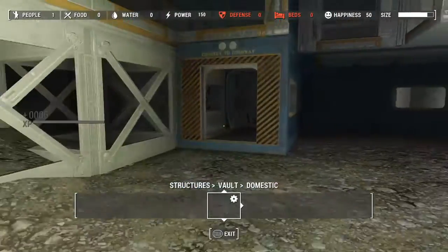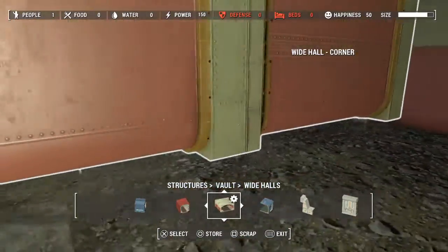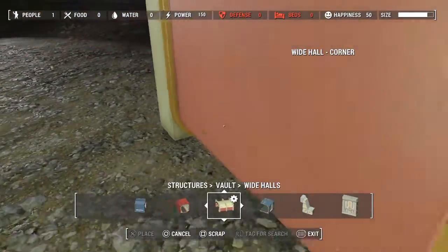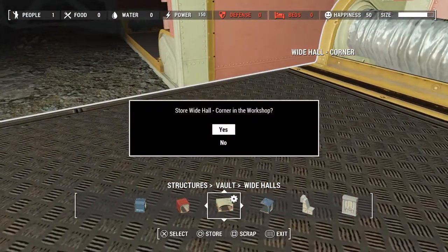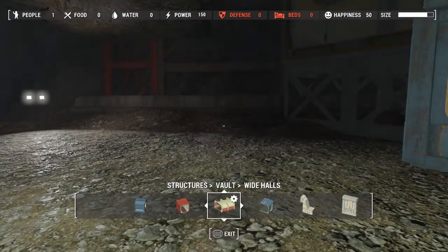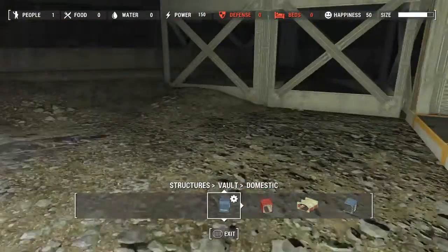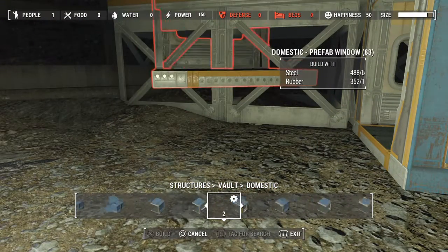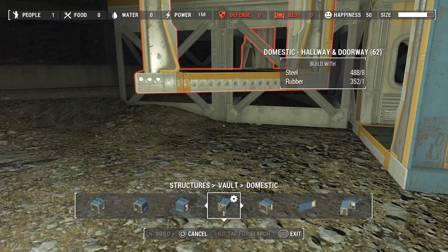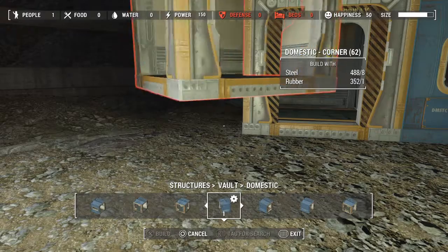We're just going to... that goes there, that goes there. The drawback here is I'm going to lose all this hallway space. I'm going to lose all this space for the room here. That isn't going to work either. What we need is you, hooked onto here. What we need is a 90-degree angle bend.